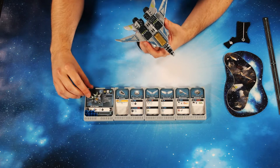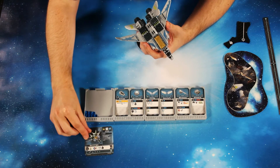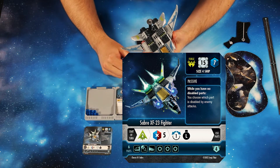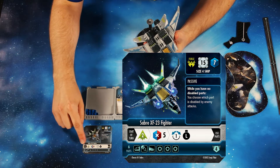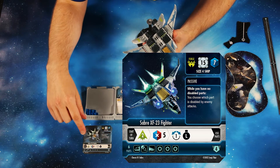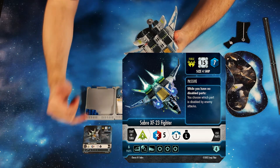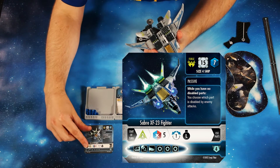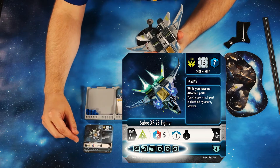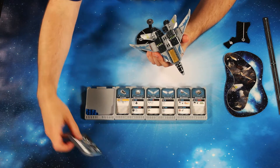Ships are made out of two kinds of cards. There's this large square chassis card, which provides your basic stats such as your hull value and your power cube pool. It also has a basic stat line of actions that you're going to do at the start of each ship's turn. At the bottom of the card, it provides a recipe for how many squadron points the ship uses up, which is important when building with multiple ships to balance the game. It also has a recipe for the kinds of parts used to make the ship.